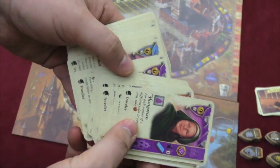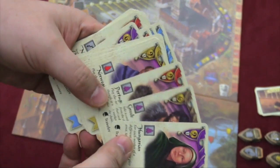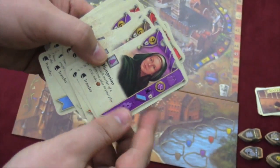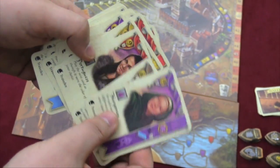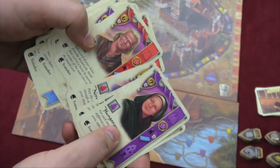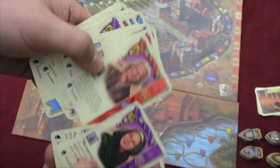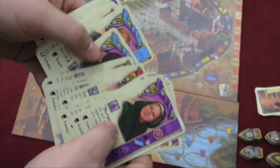Many of these cards are of a new type — traveler types. The travelers all have different names of countries: Norwegian, Dane, German, Russian, Persian, etc. They have different abilities. For example, the Hungarian: for each worker of a different color in your play area, you get a coin. Here: play the next card as if it was a color of your choice. Here: take a card of your choice from the discard pile — build that card as a house by paying a worker of the same color. So there are different cards that let you manipulate colors.